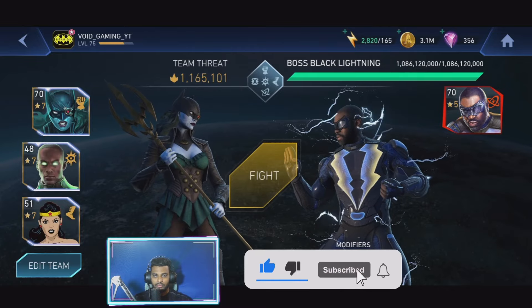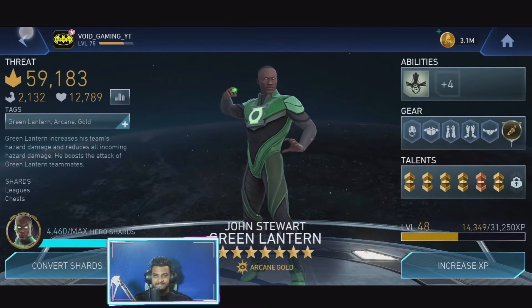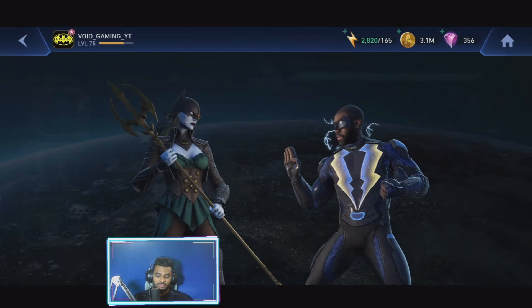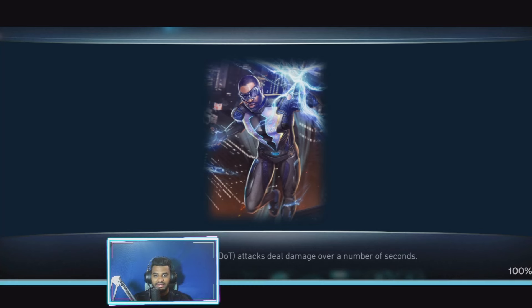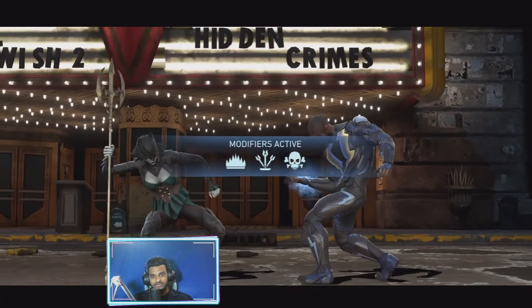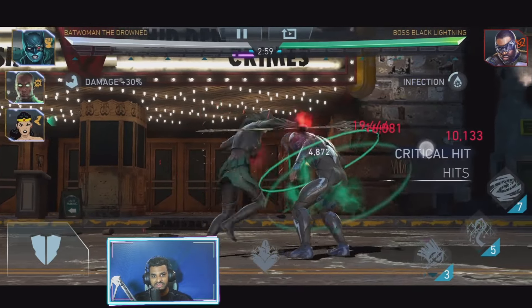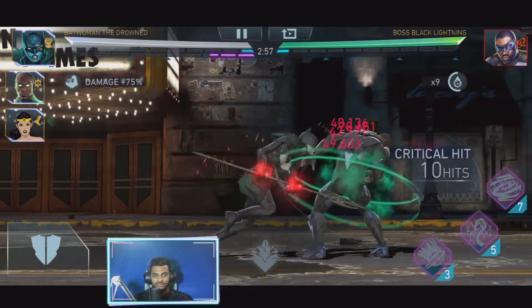There we go. Moving on to the next pip, which is against Black Lightning. This will be fun because I'm going to use Batman in the Drowned with the Kamidogu Dagger. I've basically used this team with Batman Who Laughs before, but I've never used this team like this to do this kind of damage. Let's see how far I can take this.